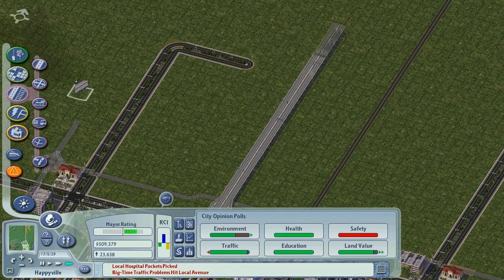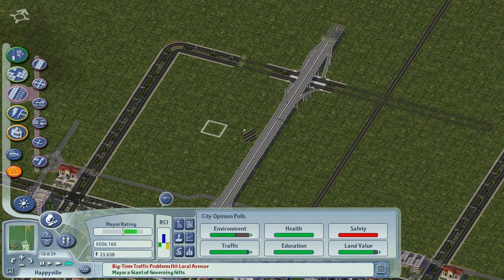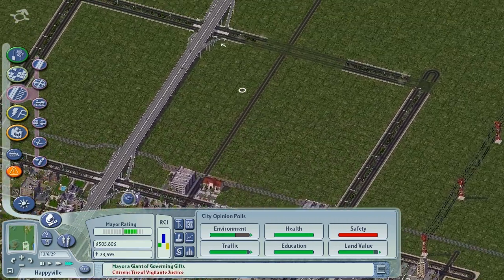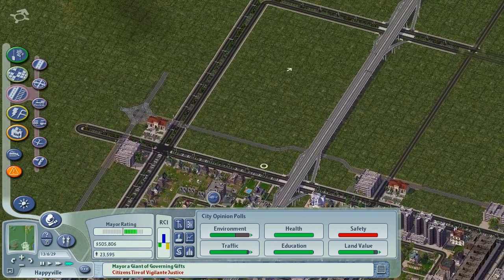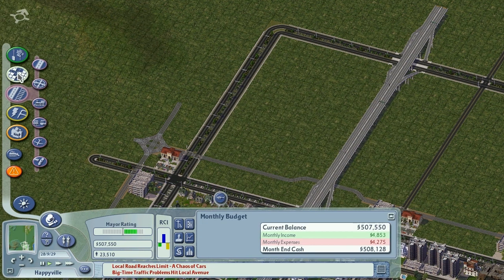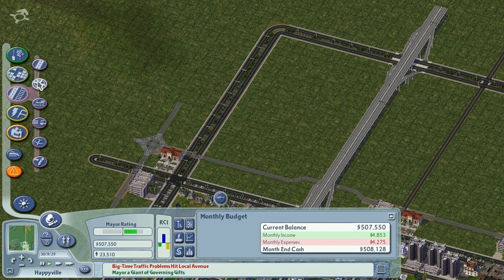Extend this a bit, let's make an on-ramp as well. We might fill this whole thing up with commerce since we have a lot of commerce going on. We're making a lot of money, so let's get some high density then.